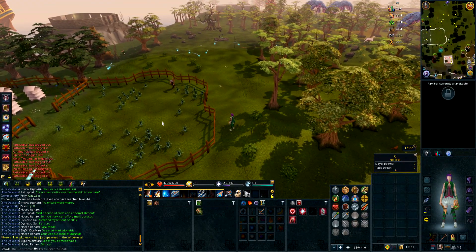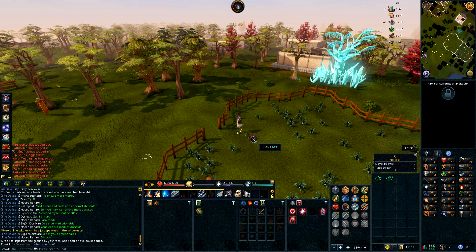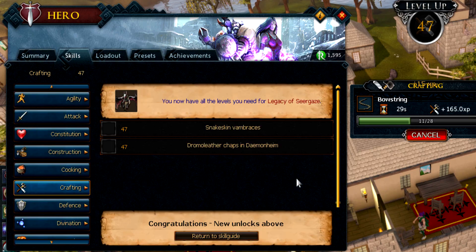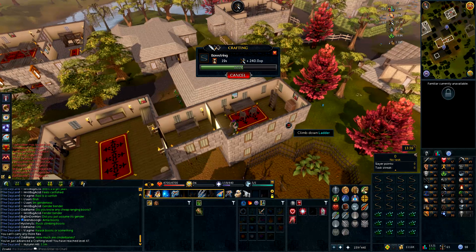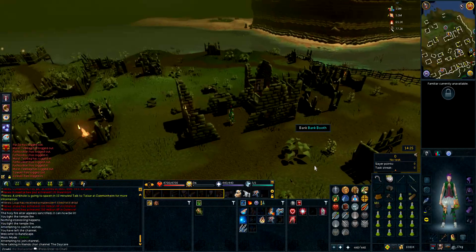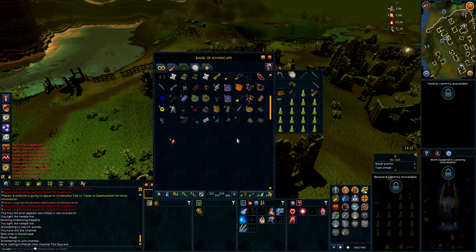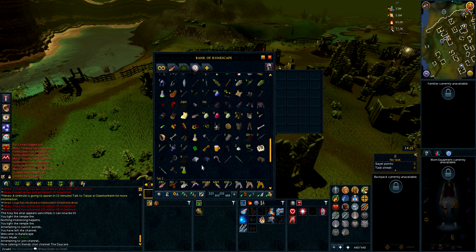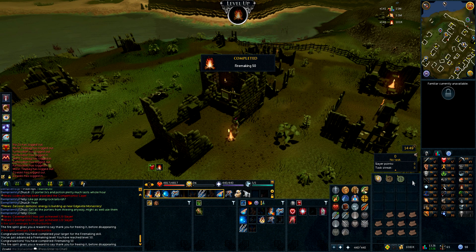To get ourselves the Legacy of Seergaze quest, we actually need to get ourselves one more crafting level, so back to the flax fields. 47 crafting — we have all the levels we need for Legacy of Seergaze. We need to get ourselves a Teak or higher pyre log, so I'll go do that. I need 50 Firemaking to make the Maple pyre log, so good job I have loads of Oak logs which I'll go burn now. We are now 50 Firemaking — boom!